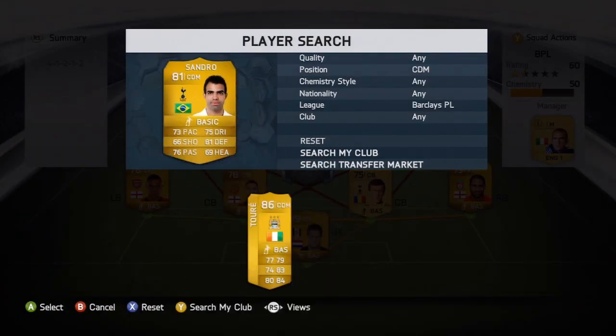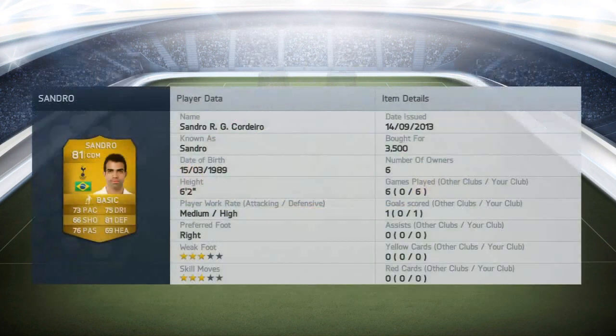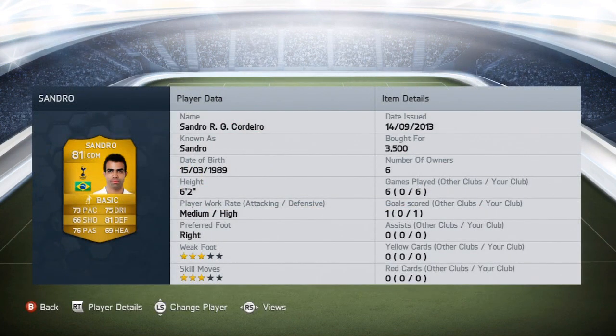Going on to CDM, unfortunately it's not going to be Toure — it is going to be Sandro, because this is the cheap team I'm showing today. If you want to see expensive BPL teams, I have a lot of coins right now — I think about 600 to 800k because my pack luck was absolutely insane the other day. Sandro has 73 pace, 76 passing, 75 dribbling, 81 defending, and 69 heading — 3,500 coins, six foot two tall, a very good CDM.